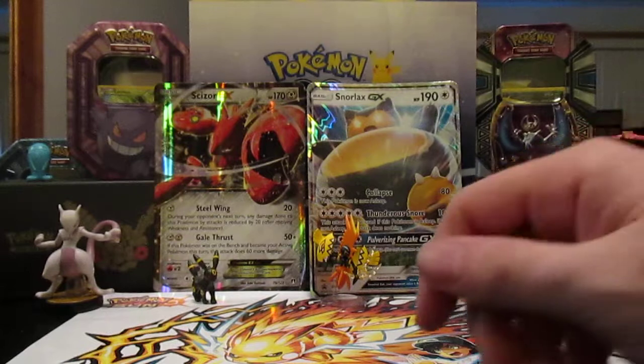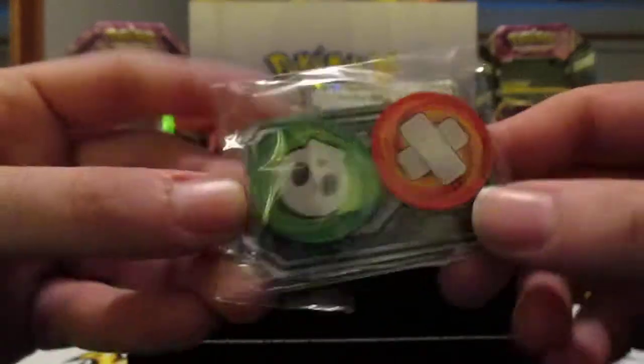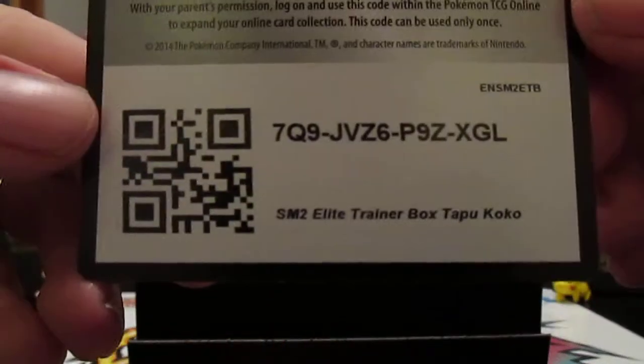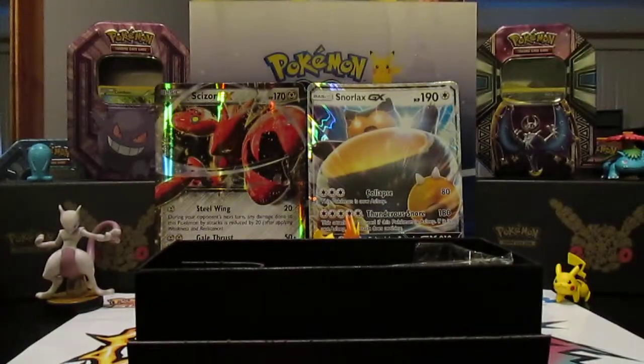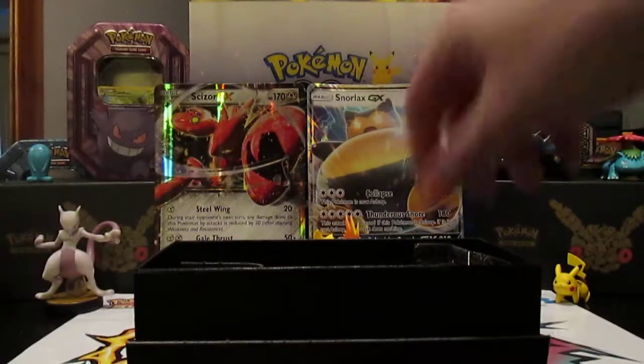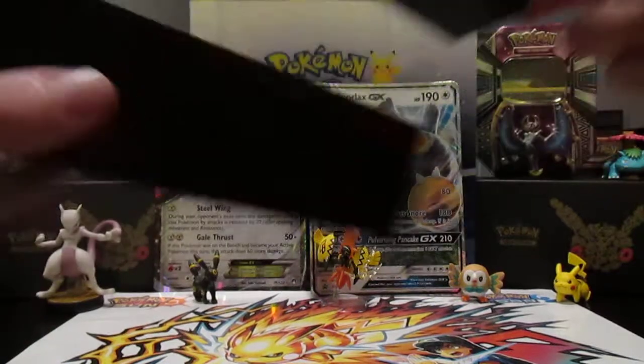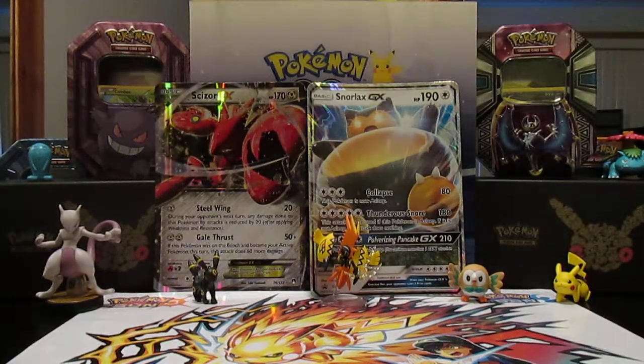There's the poster that comes inside the original wrapper — I'm going to keep that and hang it up. Opening it up, the first thing you get is a bunch of cardboard packaging. We got our eight booster packs, poison and burn counters, a GX counter, a bunch of energy cards, a code card, yellow sleeves with Tapu Koko on them, yellow damage counters with a Koko symbol, and card dividers.